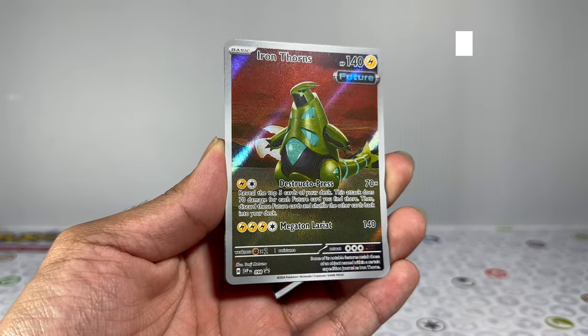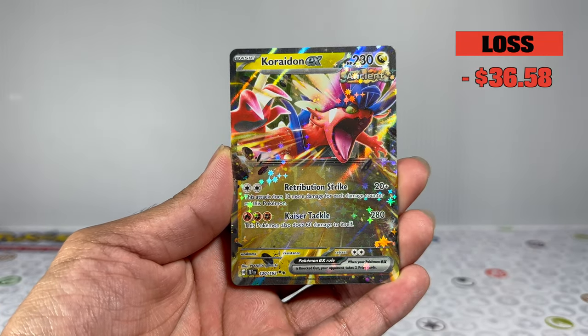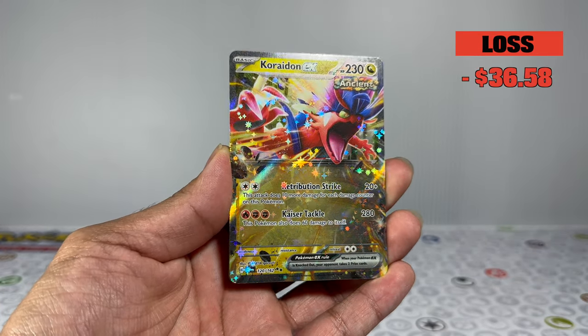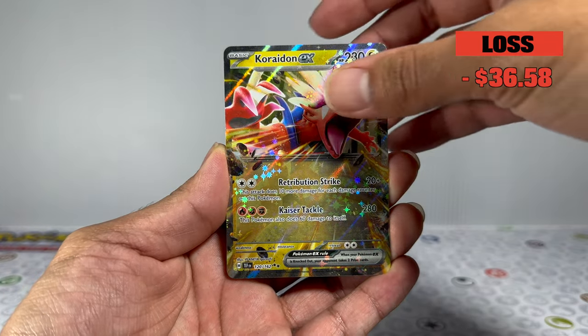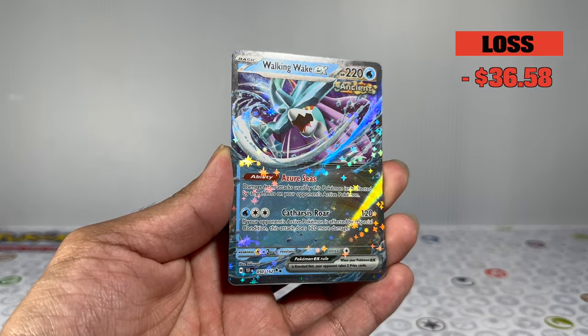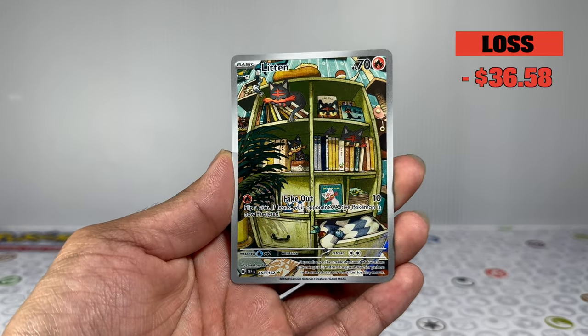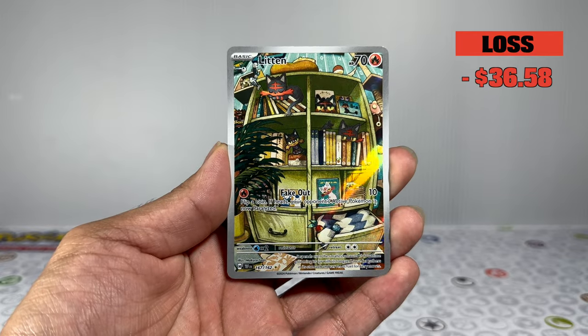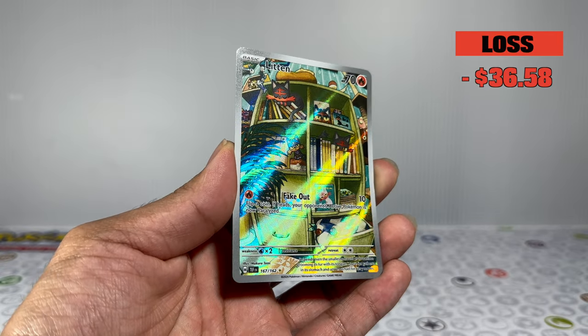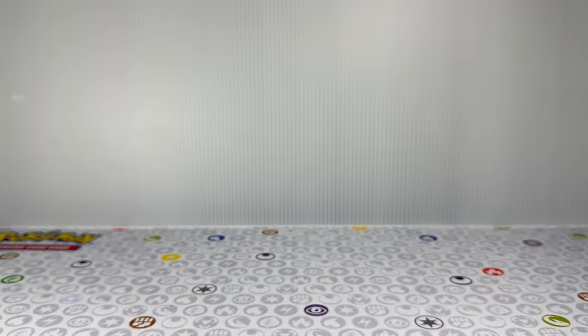Here's a recap of everything we pulled. We ultimately ended up taking a loss of about $36, so not a great ETB opening, but at least we got a couple of cards. Make sure to click on one of the two videos here if you're enjoying the content. I've got a couple of ideas up my sleeve, so hit that subscribe button to come back and see what's next. As always, thanks for stopping by — bye for now!